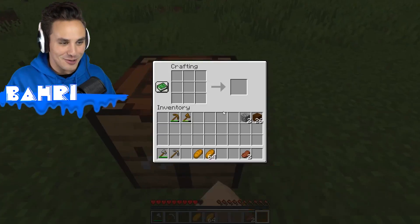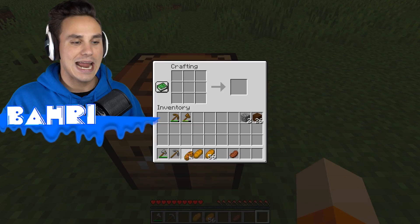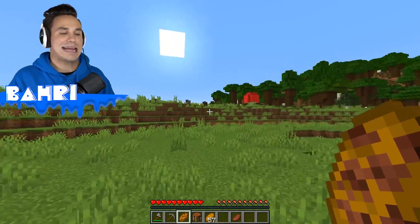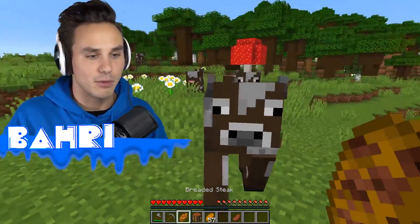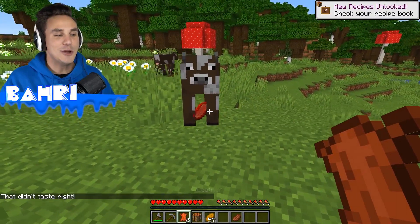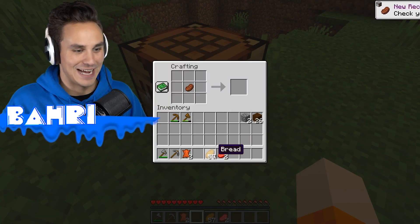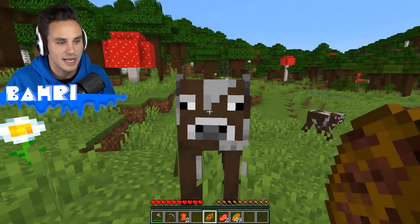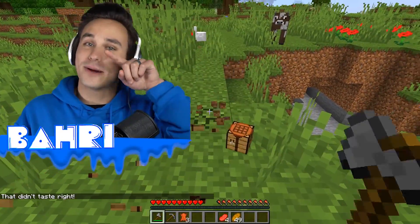The other thing we can do with breaded steak is use it as a disguise, since we're hiding steak inside bread. What animal drops steak in Minecraft? The cow, of course. You should never feed animals their own meat — it's very dangerous — but I tried feeding the breaded steak to a cow and it instantly nuked him. It said 'that didn't taste right,' but we still got steak from him. Fed another cow the same way — instantly down. Breaded steak: great for you, not so great for the cow.